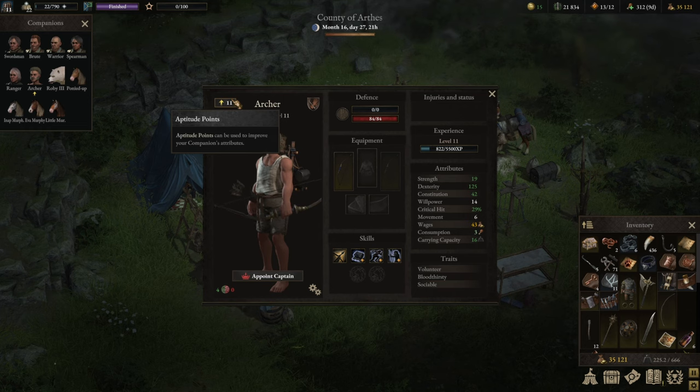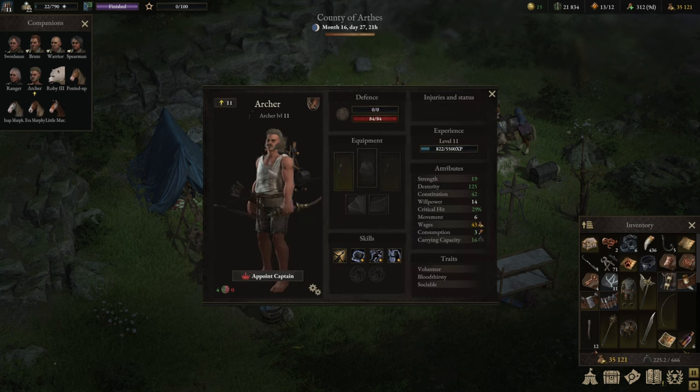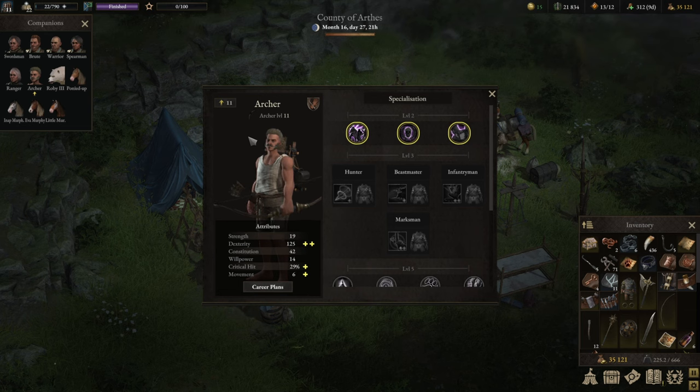The archer is a ranged character — matter of fact, the only true ranged character. As such, quite squishy compared to other characters; can only wear light armor, but would be the closest towards a crowd controller and a damage dealer in one package. Three out of the four builds are serviceable. Hunter, Beastmaster, and Infantryman are very good.